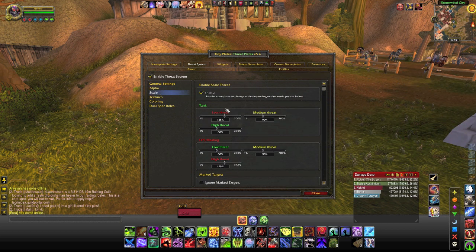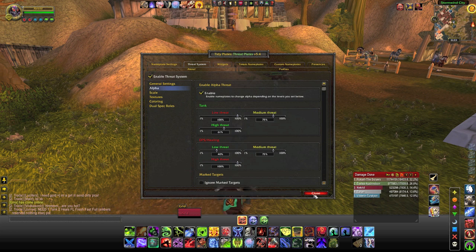Similarly, on scale: if you don't have threat, they'll be very large — 125% of normal size. And if you have full threat, it'll be 80%. So the best way to see this is just to see it in action.